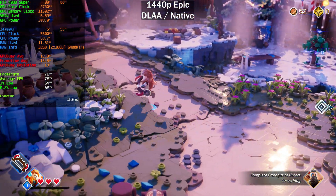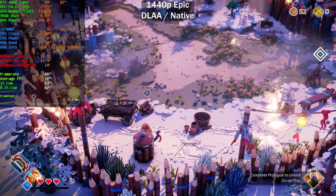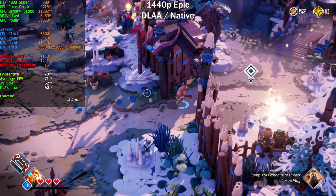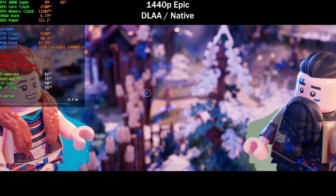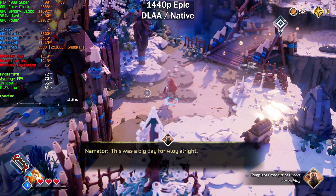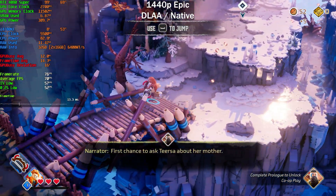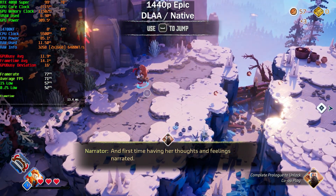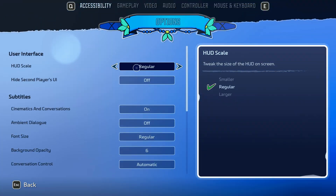This is very heavy. Sure, it's got ray tracing — I'm not entirely sure what kind, whether it's only Lumen or actual hardware ray tracing as well. But even so, 70 frames per second — that is very, very rough. We're getting around 75 frames per second. Let me show you what ray tracing on versus off looks like in terms of performance: 78 frames per second there.